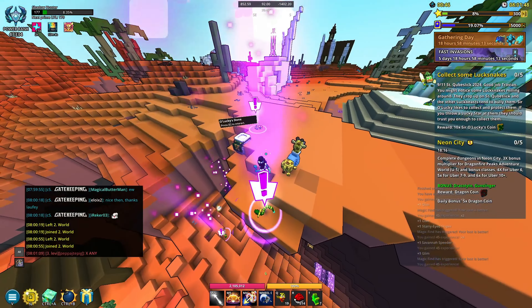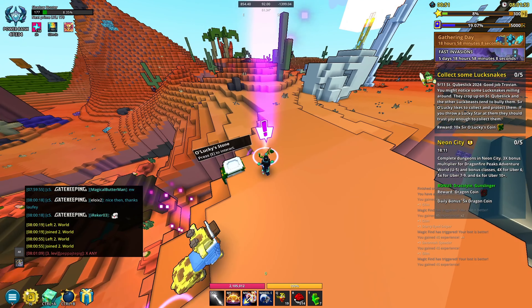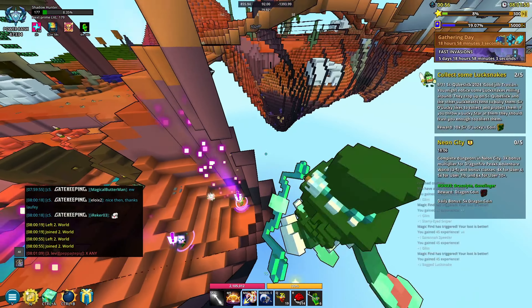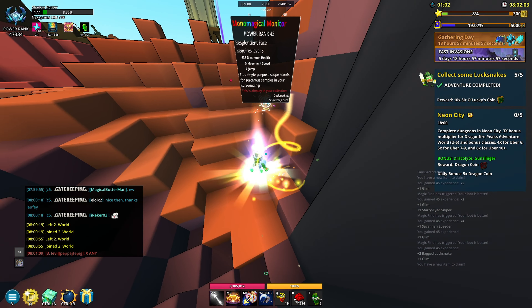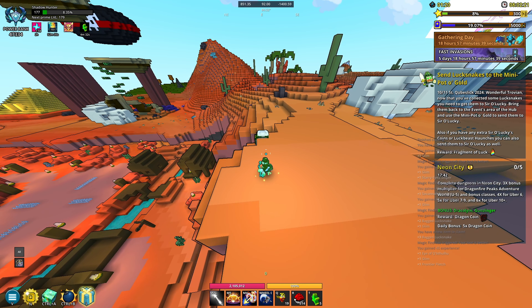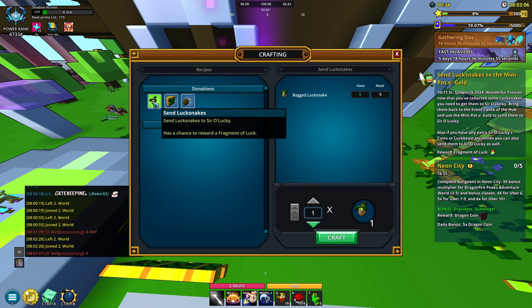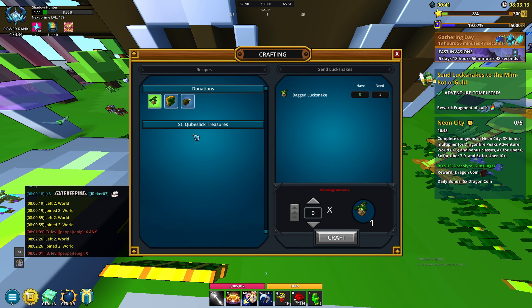I'm not quite sure what happened but I fought an enemy and it looks like we used the lucky stars to do something with snakes. So I guess you just fight an enemy and it spawns a bunch of snakes. For step 10 — send luck snakes to the mini pot of gold — we go back to the hub. There's already an exclamation point there. We just send all five snakes and step number ten is done.